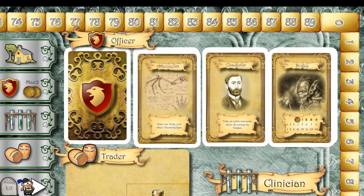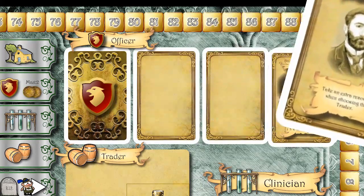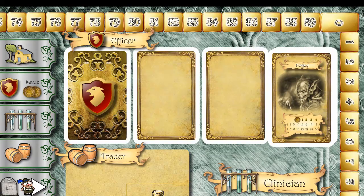Action 5: Bribe an officer. For the cost of one gold each, a player selecting the officer may purchase up to two officer cards. Bribing the officer is to look the other way so you can assemble unnatural creations and unusual equipment.